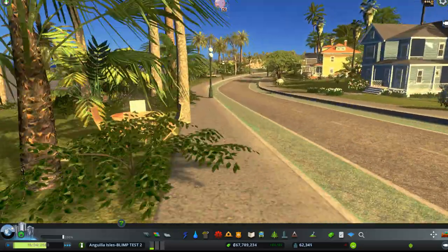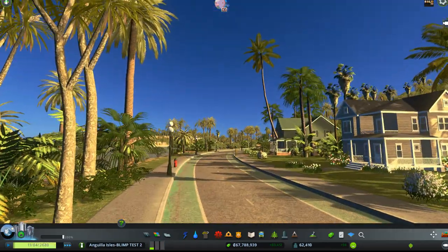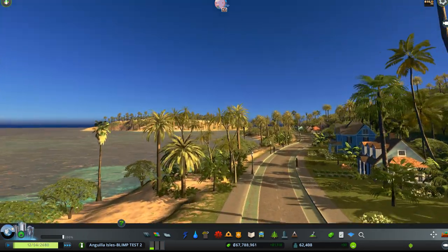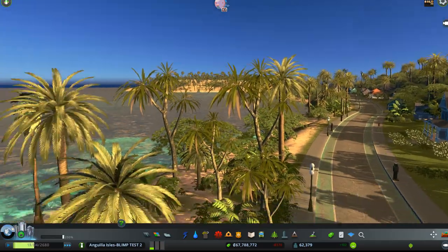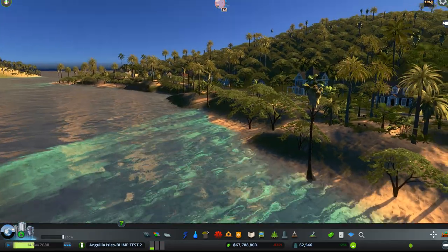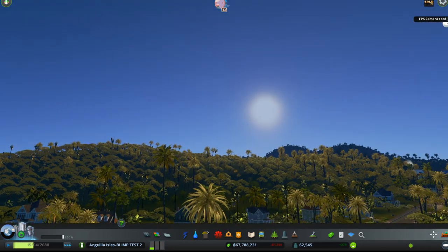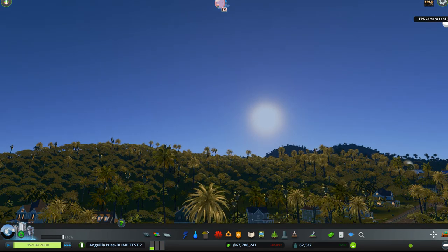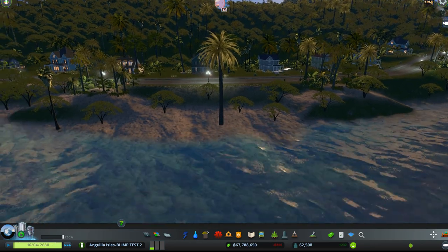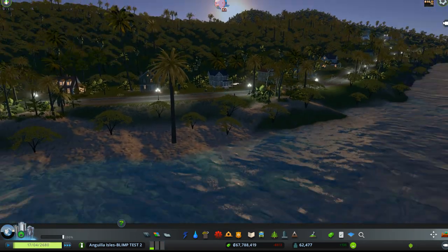I'm just skimming through on my own now at high speed because I'm waiting for the sun to go down so I can show you the beautiful lights in the evening. Now we're getting these beautiful colors in the shallow water. That's what happens as the sun is going down — headed down over the hills. The lights come on in the buildings and the watercolors change. All of this is in the collection — you don't get it otherwise.